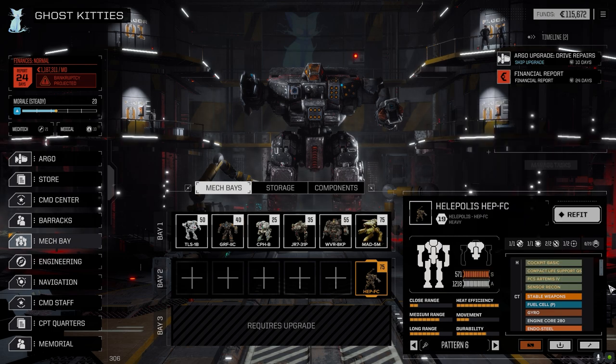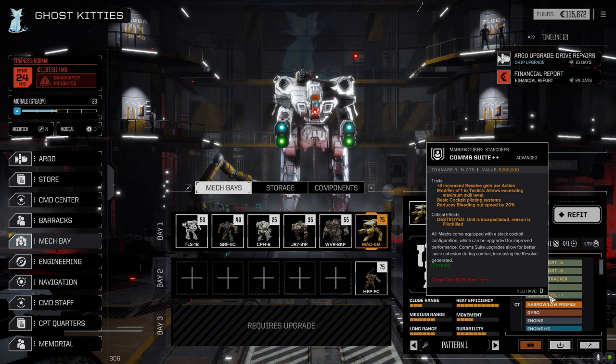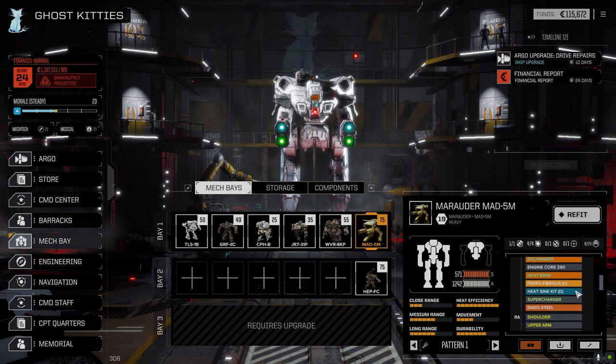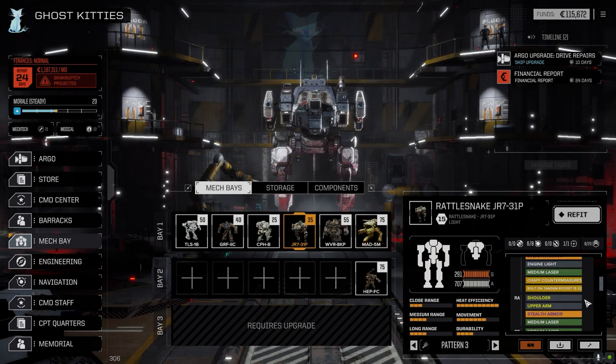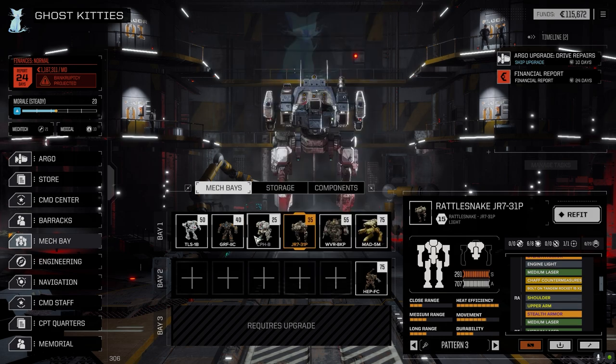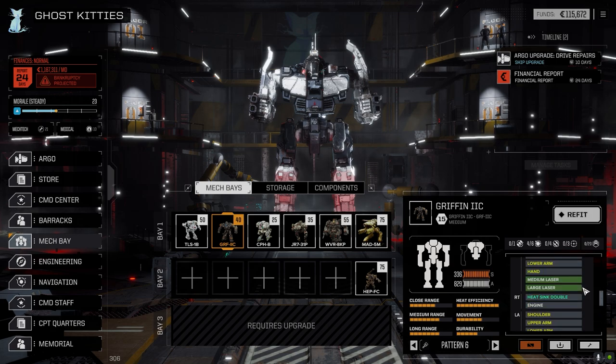I also added the recon sensors to Halopolis to give it a little better sensors — I think that was it for that one. For the Marauder, I dropped in the communication suite we just picked up — Cons Comp Suite Plus 2 — which gives us plus three resolve per action, which is nice, and a modifier one to tactics. We didn't have anything in there before. I was playing around with trying to add the combat shotgun to some other mechs.